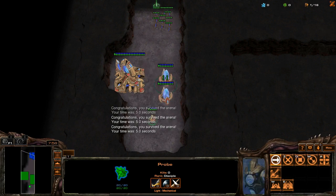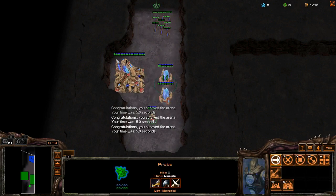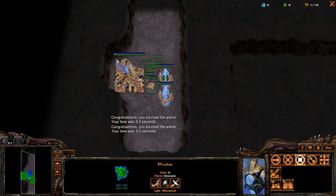Instead of attacking, you can click on one of your pylons. Your probe will move to the pylon and lose all of its momentum when it arrives. You can then tell the probe to hold position, and since it is not moving, it will hold the gap. This technique allows you to be much more consistent with your probe blocks.